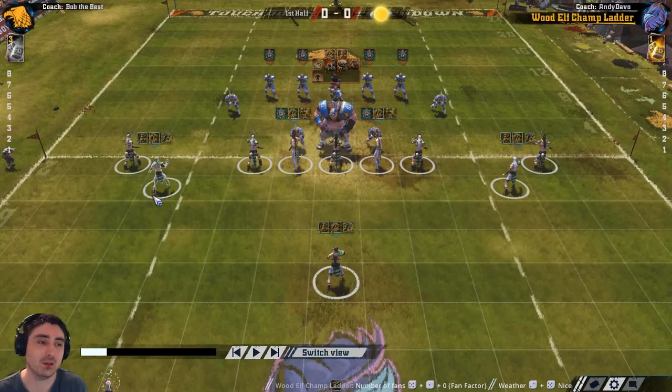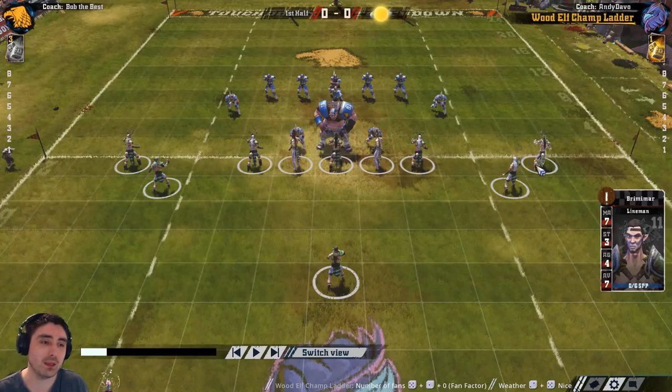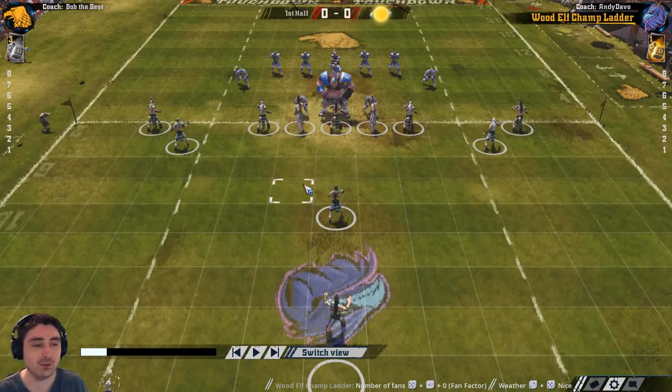If a blitz happened to you, they would need to run round the side, or they can blitz this player or this player, but they can't actually dodge through. Notice how this guy and this guy - if you took this player out - would be causing them to dodge through a tackle zone. If you took this guy out, he's still got to run all the way around the edge, and only a combination of a really short kick to one of these squares on either side plus a blitz would put you in trouble. So it's nice and safe.